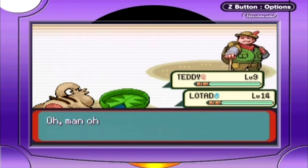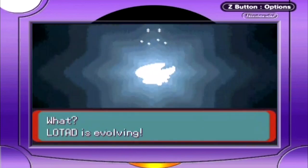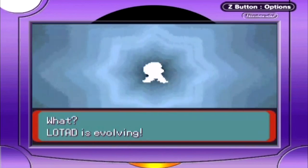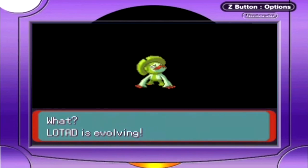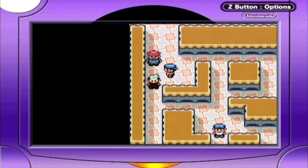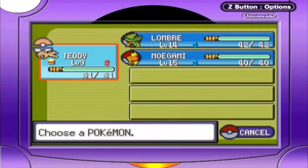That does it. The trainer says we've got some potential. And then — Lotad is evolving! First example of an evolution right here. Lotad apparently reached the right level and is now evolving into Lombre. Lombre — an even greater Mexican stereotype! And Lotad evolved into Lombre.